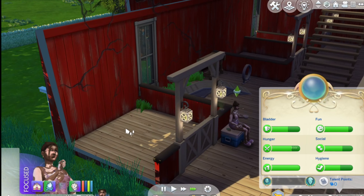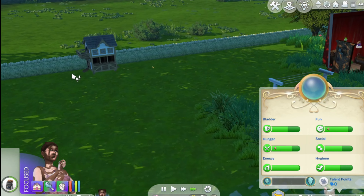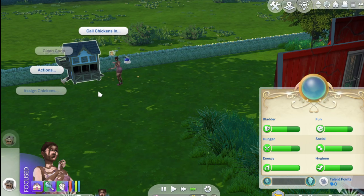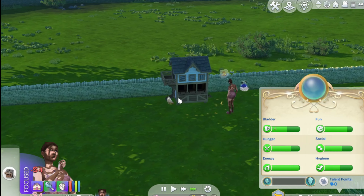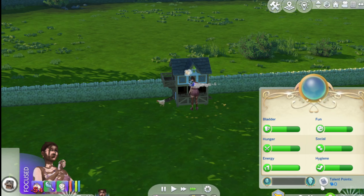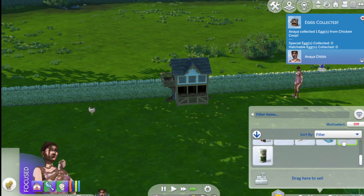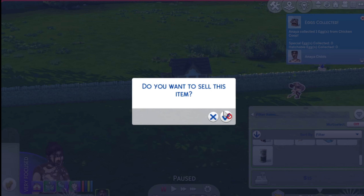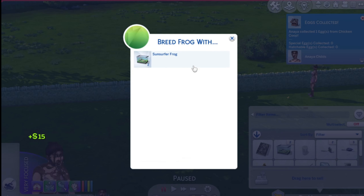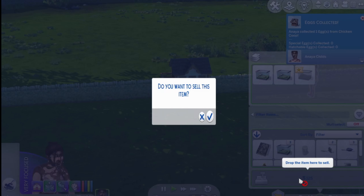So I'm just gonna fast forward. My plan is possibly making the kitchen over here in this little place, but I'm still not sure what to do. Let me just feed the chickens - I'm guessing there's eggs. There's one egg to collect, which is okay. That'll be like ten simoleons. Oh, fifteen actually - that was better quality than the ones from yesterday.